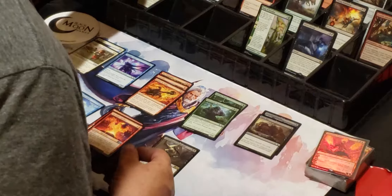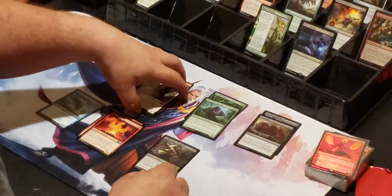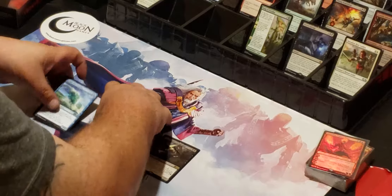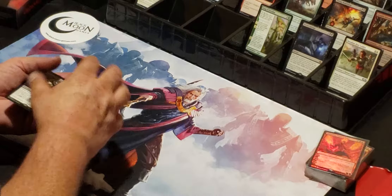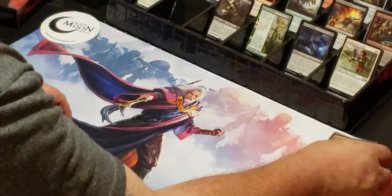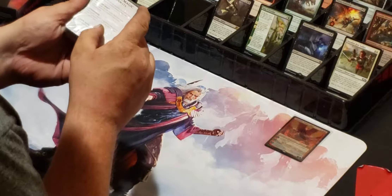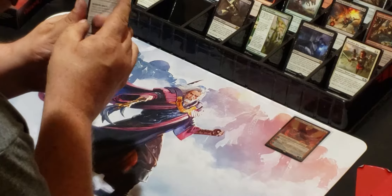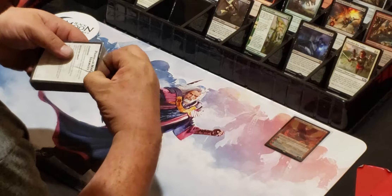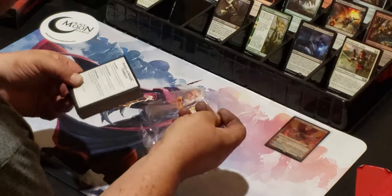Alright, so those commons will go right there with the rest. If anybody knows what Embodiment of Agonies goes for, throw it in the comments. I enjoyed last night's pack — I tried playing it online, it was okay. I definitely played the War of the Spark deck better; Jace was disgustingly awesome. It had a couple of cards from a different set but it was pretty cheap.